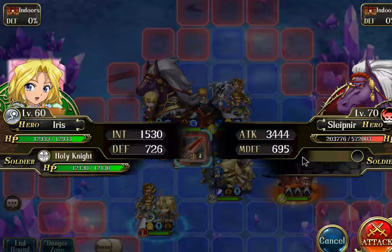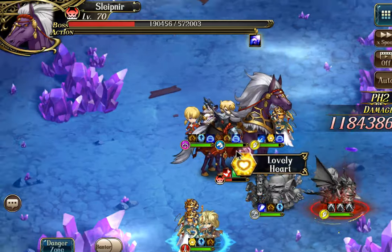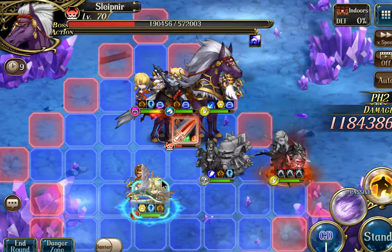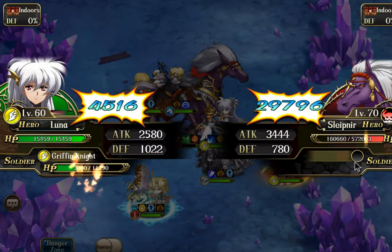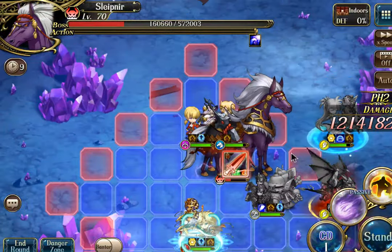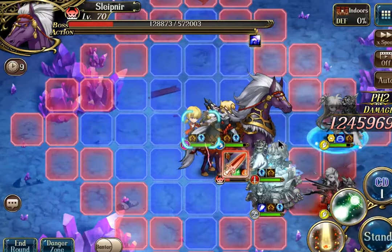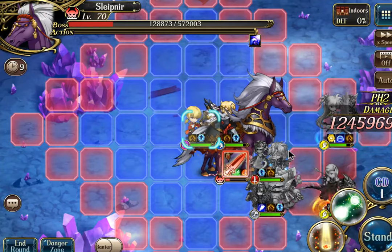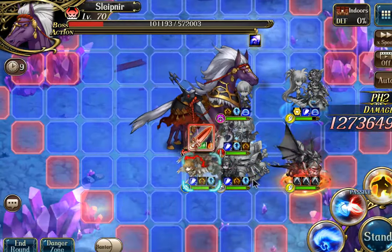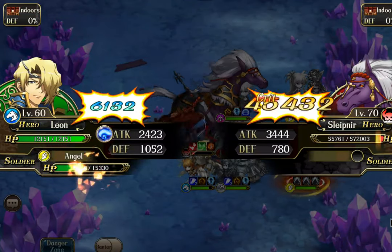First we're going to build the wall around him. I can start by having Iris attack — this forms the base of one side of the wall. Next I'm going to move Luna down here and attack. Then I can move her over here. I'll attack with Lanford, and the reason we can attack with Lanford — as mentioned earlier — is because we will be shoving Slepnir up, so Lanford will no longer be in range to get attacked. Then I'll attack with Olivier. Now I can take Leon and shove Slepnir up.